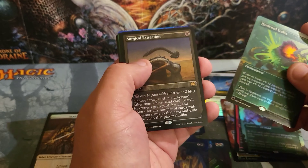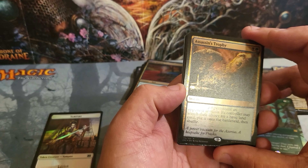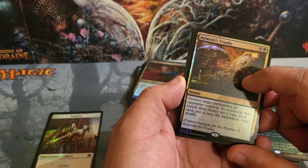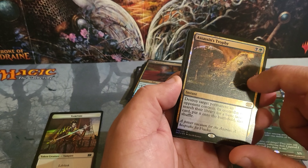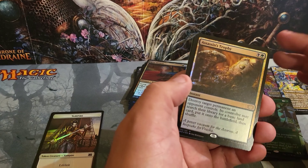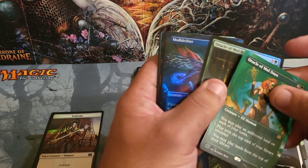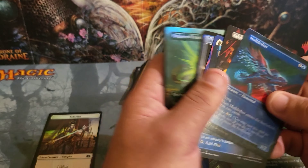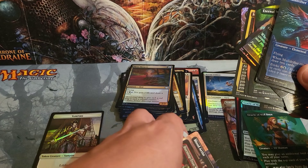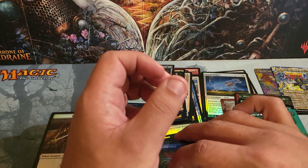Nothing crazy in value in this box, but a lot of playable stuff so I can't really complain. I can always use a Chaos Warp, Bloom Tender I can definitely use, Hardened Scales can fit into a deck. Surgical Extraction — not for me. Assassin's Trophy — I'm actually not a fan of removal that's going to ramp my opponent, because a lot of times you find people using Assassin's Trophy on their commander. You really didn't tax them for it too much, so I don't see the point. I hate ramping my opponent — it's horrible.